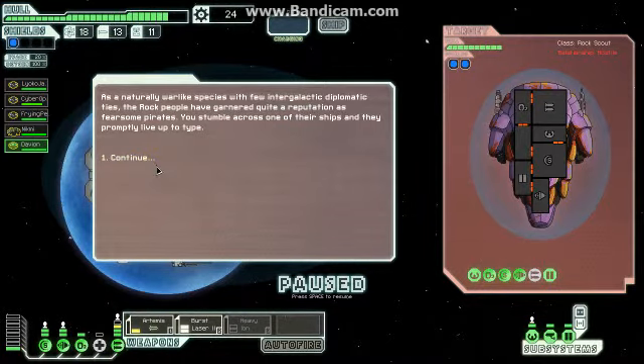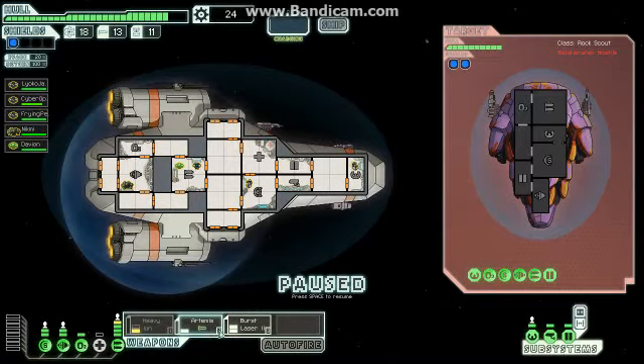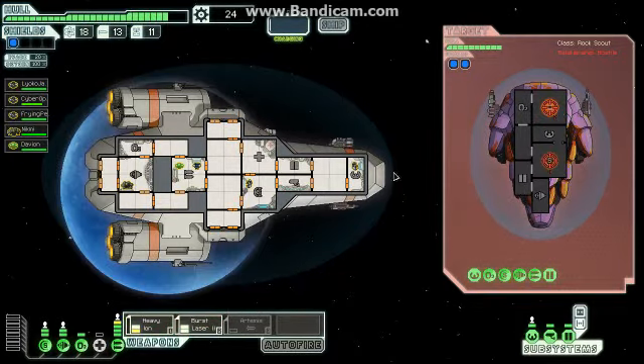As a naturally warlike species with few intergalactic diplomatic ties, the rock people have garnered quite a reputation as fearsome pirates. You stumble across one of their ships and they'd probably live up to type. We're going to need the heavy ion here. Depower the Artemis - okay it can't be depowered. Let's swap the heavy ion over. The burst laser takes precedence over the Artemis. Depower the burst laser, let's get that heavy ion up. I'm going to put the heavy ion on their shields and burst laser their weapons.